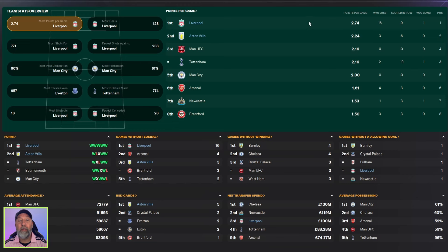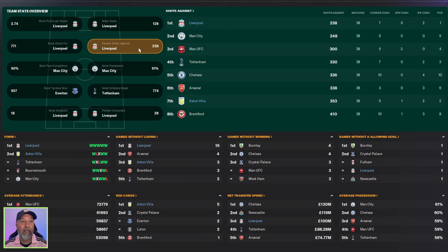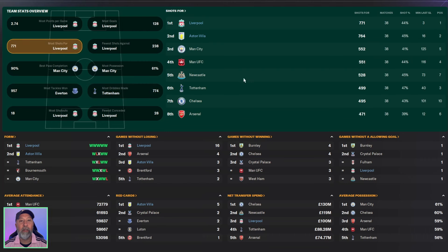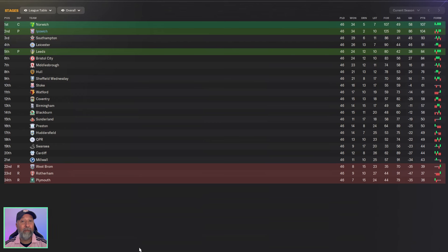Premier League stats: most points per game — Liverpool first with 2.74, Aston Villa second at 2.24. Most goals — Liverpool with 128, Aston Villa with 114. Fewest shots against — Liverpool first with 238, Aston Villa down in seventh with 353. Most possession — Liverpool and Aston Villa at 55% down to 53%. Most dribbles — Liverpool third with 703, Aston Villa 678. Most shots for — Liverpool 771, Aston Villa 764.